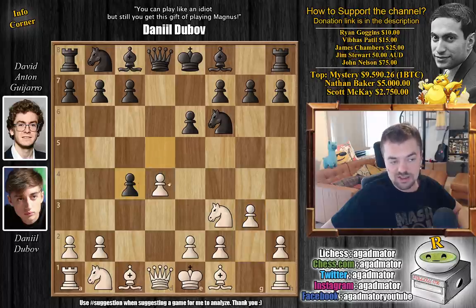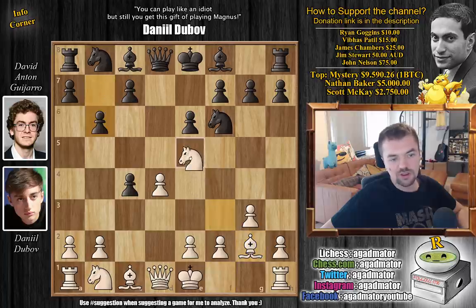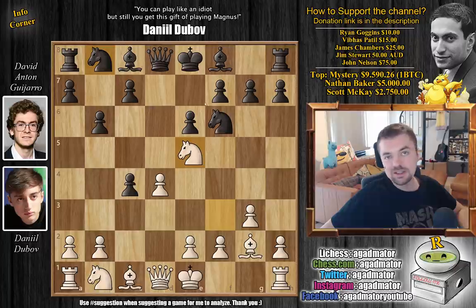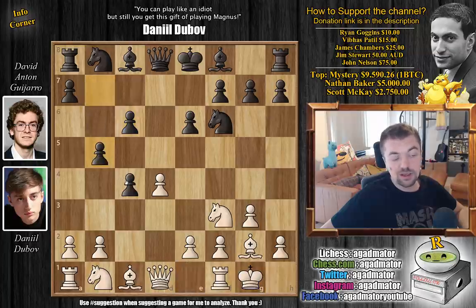Black plays D captures on C4, and Bg2, making use of this wonderful long diagonal. Now C6 — Black would also enjoy fianchettoing his bishop, but he simply doesn't have time. If a move like B6 is played, you run into a lot of problems after Nxe5. So after Bg2, just C6. Dubov castles, then B5, trying to defend the C4 pawn.